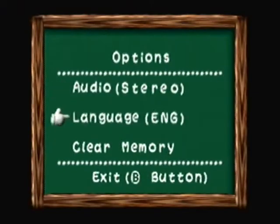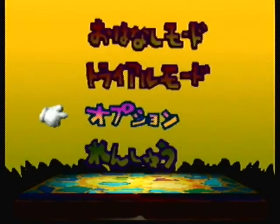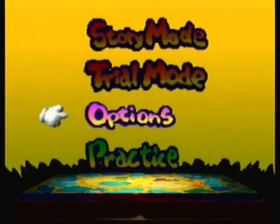First extra: language. We can turn it into Japanese. And it's Japanese — I think it's turning Japanese, I really think so. I don't know why I showed you that. I just found that cool. Japanese text does look pretty cool, in my opinion.